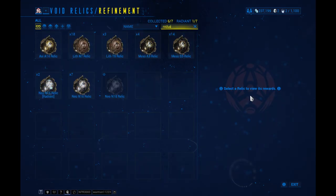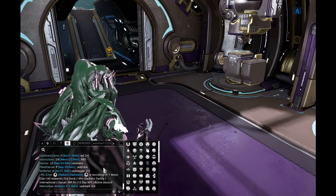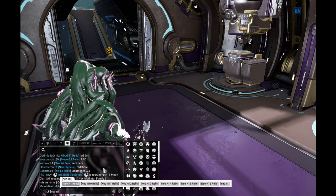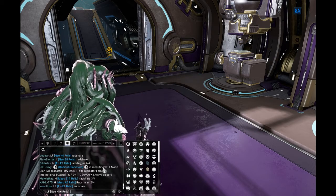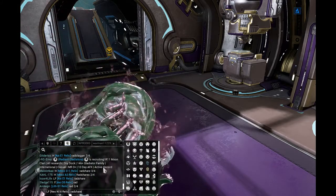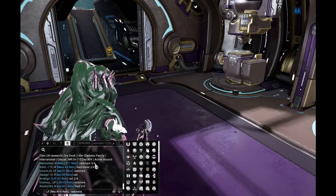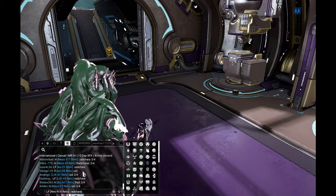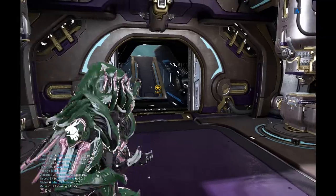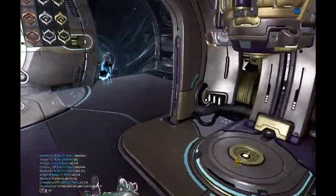So what you'd do is go to the chat and say something like: 'Looking for Nidus N16 relic rad share,' and then post that into the chat. Someone can message you or invite you to their squad. That is how you do radiant shares, and eventually you'll get lucky and get all the drops you want.